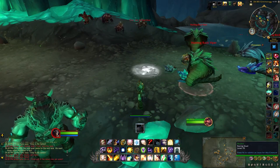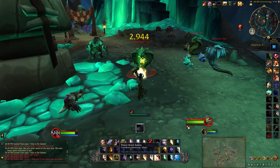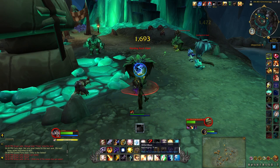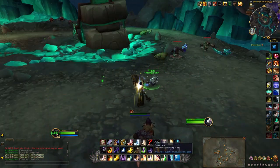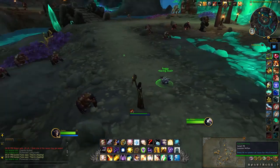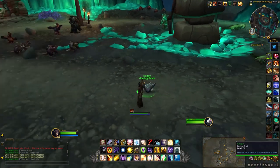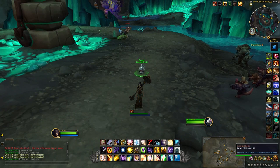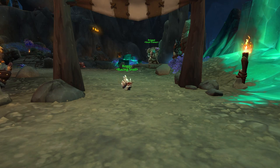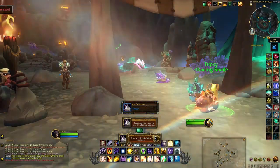I would just keep using the treat as soon as it comes up. Hopefully either you or your snail doesn't get attacked, because you'll notice that you won't be able to use your treat while you're in combat. I'm not sure if that's a bug, but I seem to have lost my treat and I tried talking to the NPC — he's not giving me another one. Thankfully Roggy is actually doing really well because the other ones have been held up by mobs. And there we go — nice!